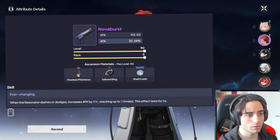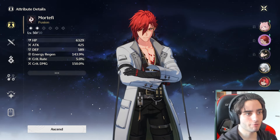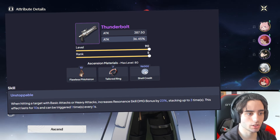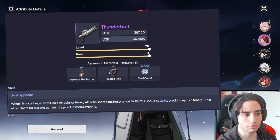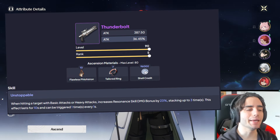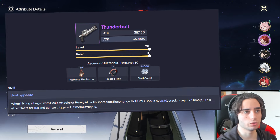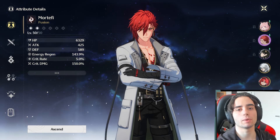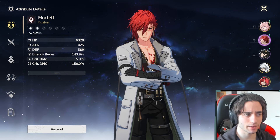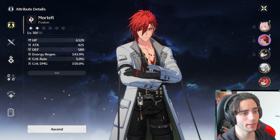If you have Nova Burst, you could use it — it's not the greatest but it works. Or there's the Thunderbolt: when hitting a target with basic or heavy attacks, increase resonance skill damage by 7%, stacking up to three times, lasting 10 seconds, triggered once per second. It's not ideal, but if you have nothing else it's something. Cadenza is probably what you want — it's a 4-star available on banners. If you don't have it, use the craftable one, or the 5-star if you have it.